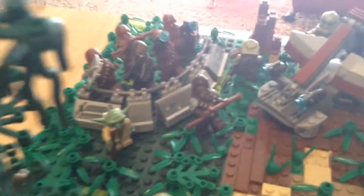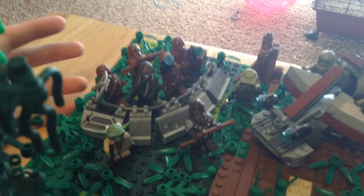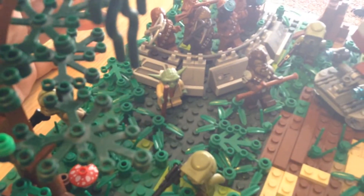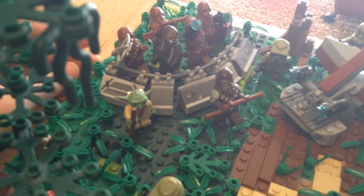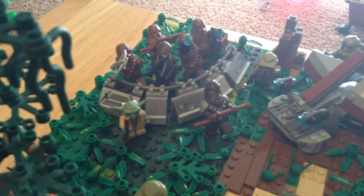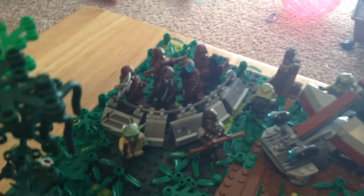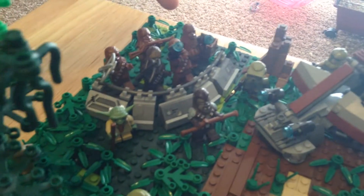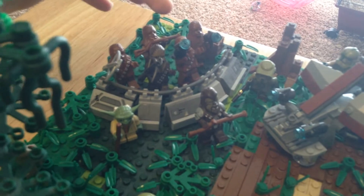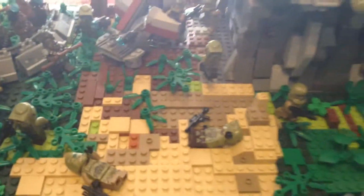Over here we have this wookie barrack with Yoda, because Yoda comes to Kashyyyk. I got this inspiration from the Battle of Kashyyyk in Episode III where a bunch of wookies are lined up going to attack. I have Chewbacca and a bunch of older wookies back there in the back left-hand corner — this is probably my favorite side of the two base plates.